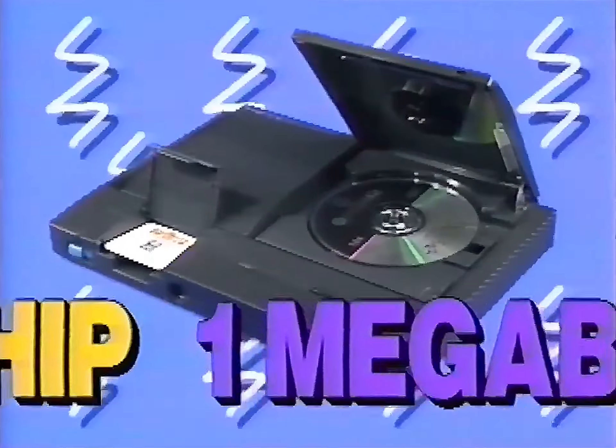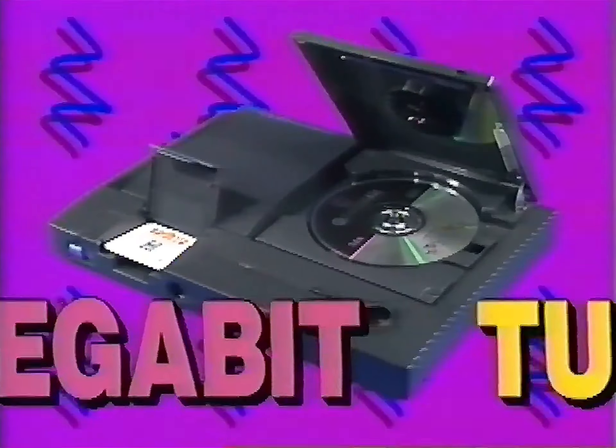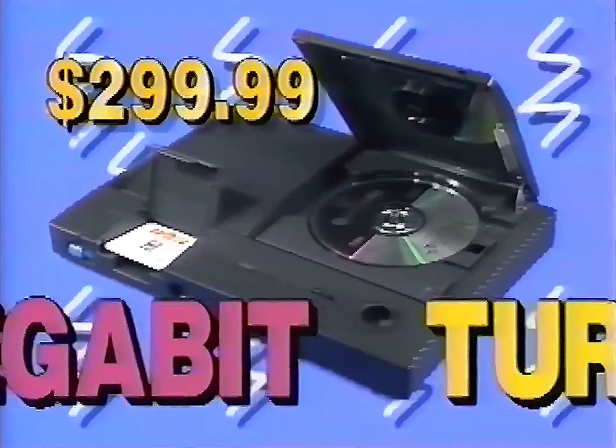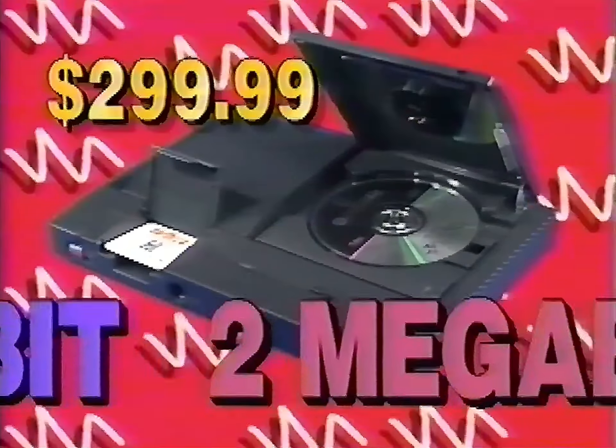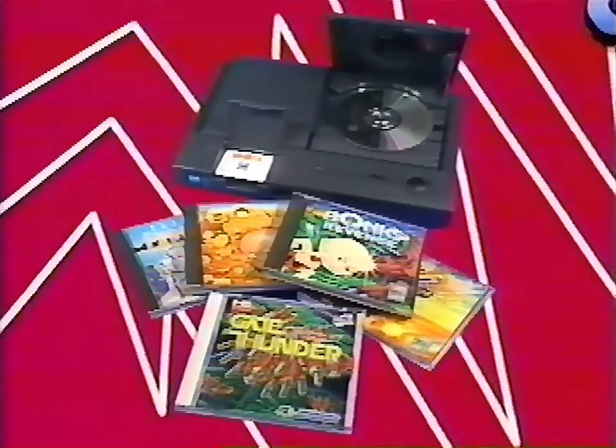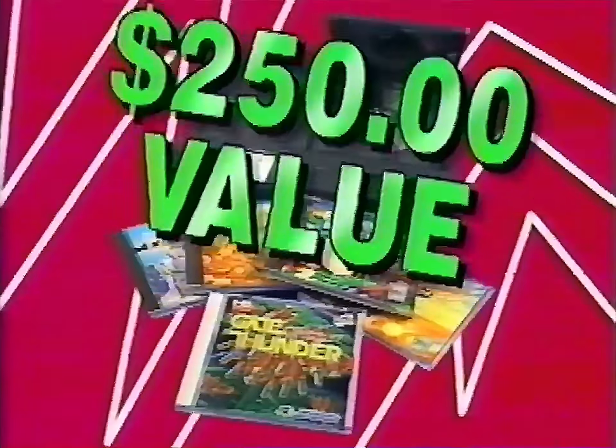With the TurboDuo, you can play standard TurboChip and 1-megabit CDs, as well as 2-megabit games. At $299.99, TurboDuo is the ultimate machine — with the ultimate game offer: two free CDs and a TurboChip game, five separate games at a value of $250.